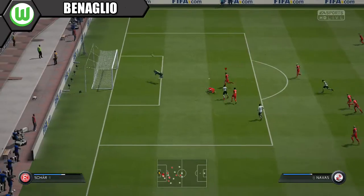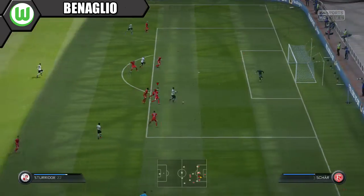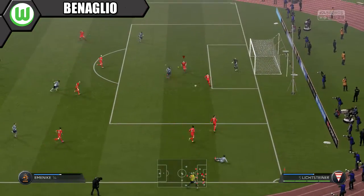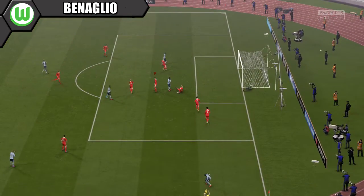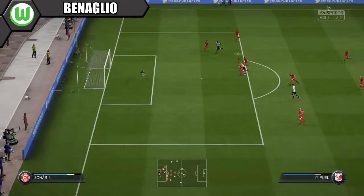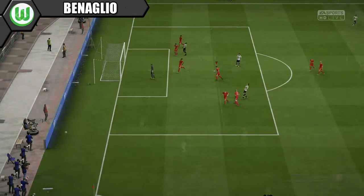Now onto our gameplay, starting in net with Bernaglio. He's a very solid keeper with great height at 6 foot 4, great diving and reflexes. He did pull off some great acrobatic stops and saves for our team — a really dependable keeper at the back.